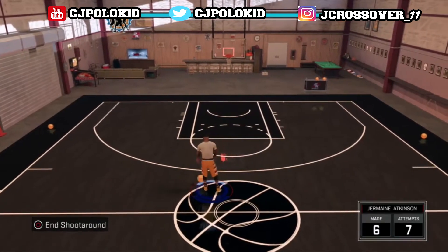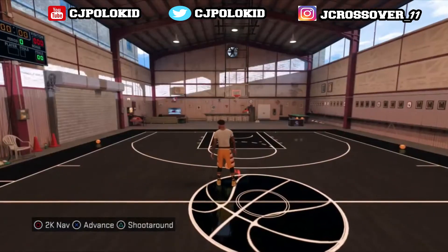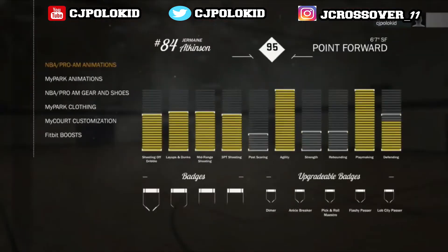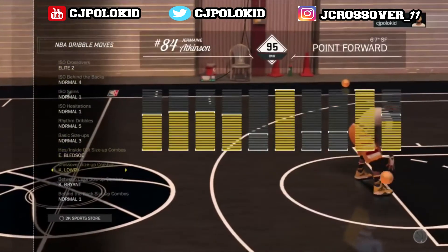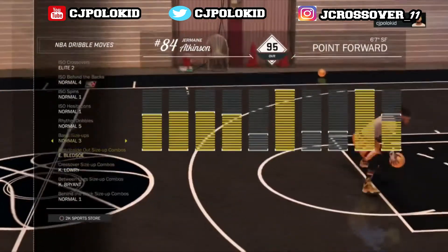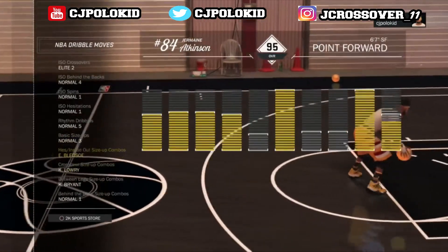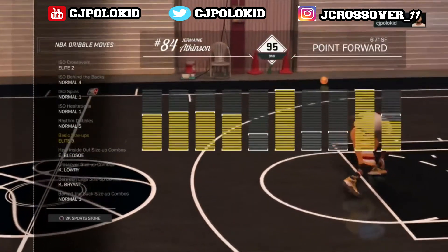All you have to do guys is basically go to your player inventory and go to juba moves. Make sure you go ahead and put on Kylori for the crossover size-up combination. You can also put on Eric Bledsoe and Elite 3 to make the animation flow more smooth.